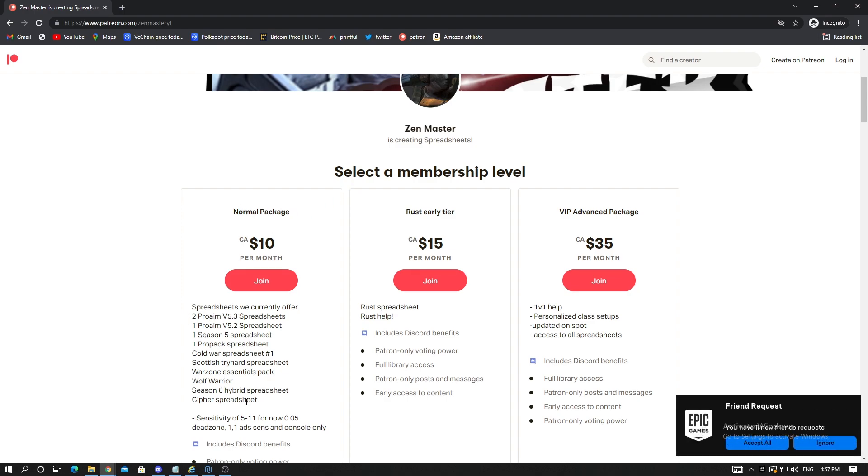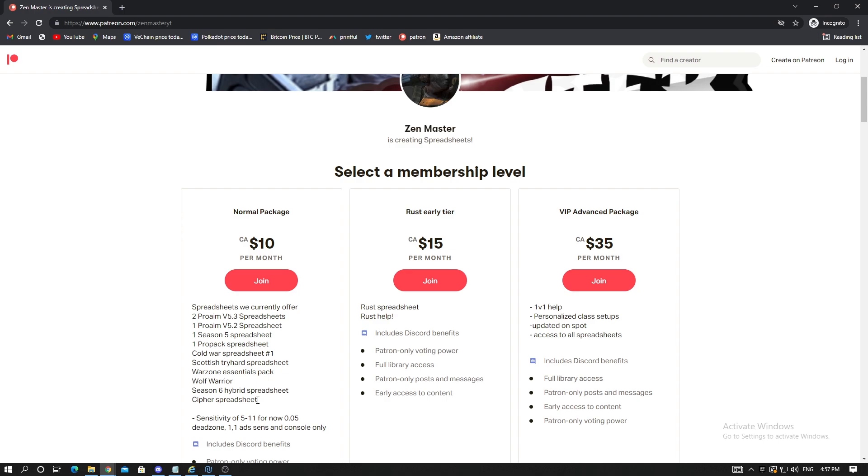In regards to the normal package, everything is up to date. We just finished a brand new Cypher spreadsheet for the 2.04, and this spreadsheet is insane — definitely the best script, much better than Wolf Warrior, similar to the 5.3 but a bit better, and definitely better than the Scottish. We also have the Rust early tier spreadsheet, so if you like Rust you get that plus the normal package spreadsheets.